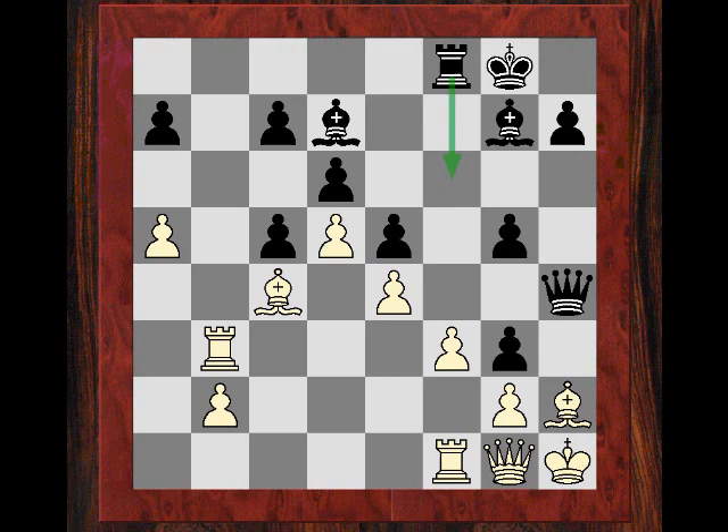He plays Rf8, but actually he chooses not f6 - he chooses f4. The point is revealed here that Rf6 would have been a disaster, because he wants the battery the right way. He doesn't want the queen and rook battery with the rook there and queen there; he wants the queen there and the rook here. So f4 is the way to do it, with the idea of the queen coming to h6.